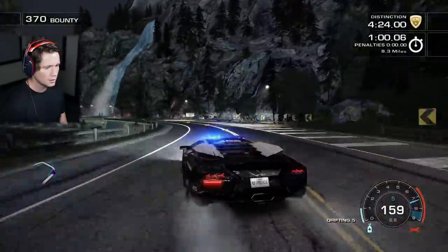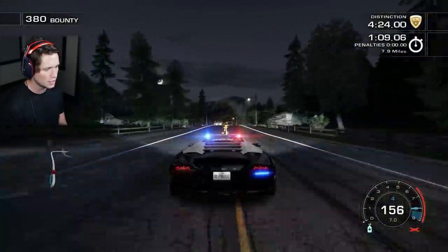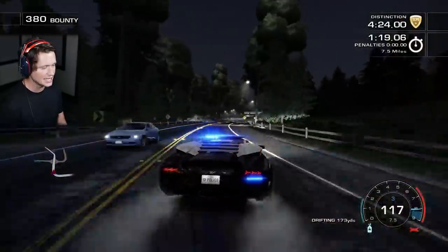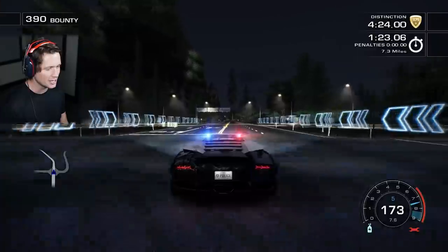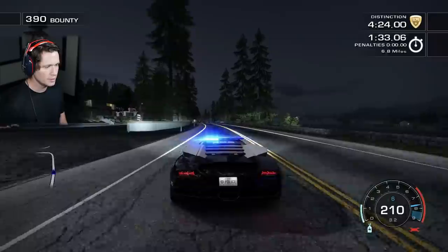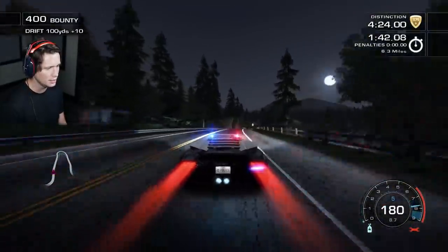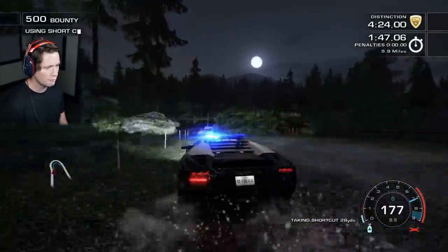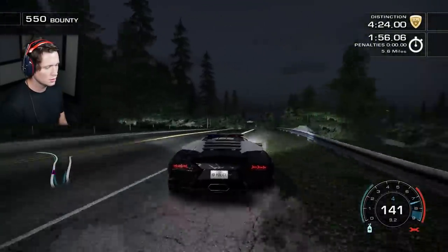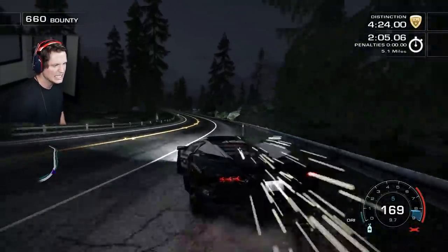Got traffic all over the place — we are going to have to be as smart and smooth as possible. Staying on the correct side of the road as much as we can, but we also need those near misses to get the nitrous back up. Look at that moon up there. We want to stay to the inside here — this game's trying to mess with us. Get a near miss, stay in the oncoming lane, use a little bit then we're going to drift. Beautiful — full nitrous, let's take it around the bend!